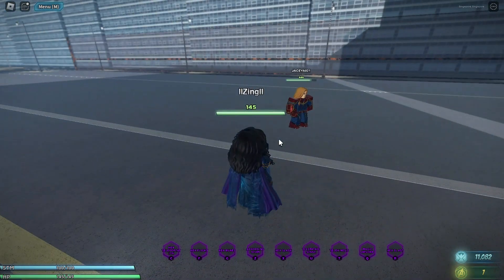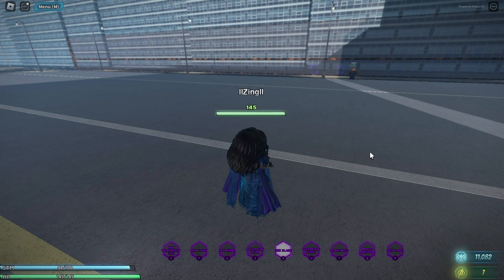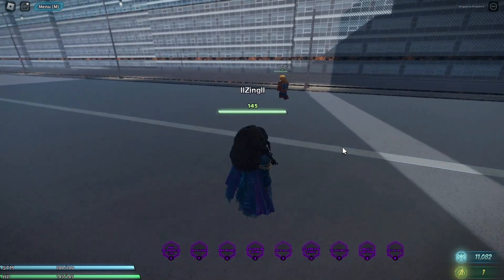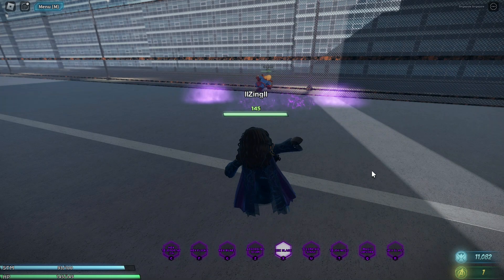Her next ability is Hex Slash — clicking here will throw a hex slash toward a person, which automatically does a lot of damage. I think this is a really useful move and it pushes everyone back.